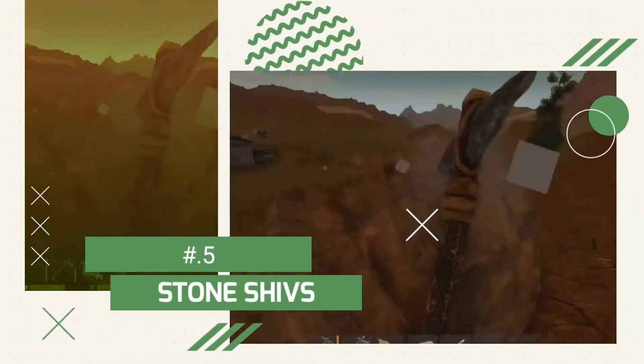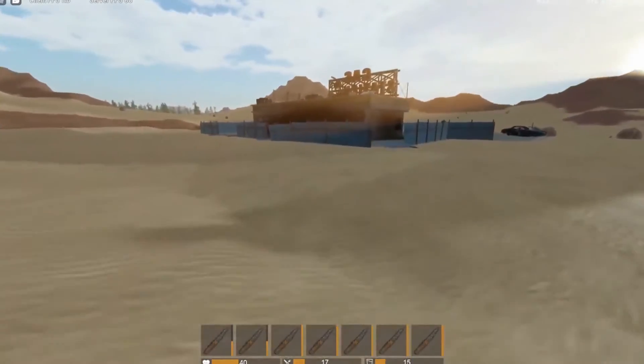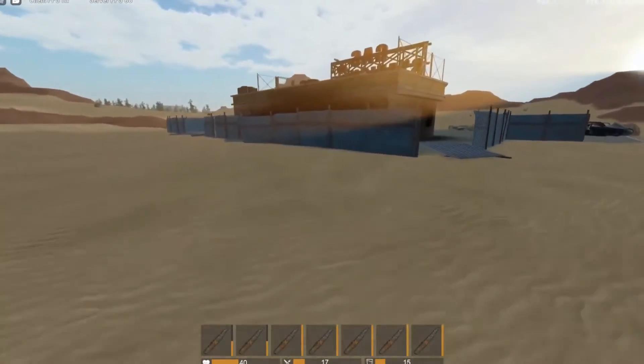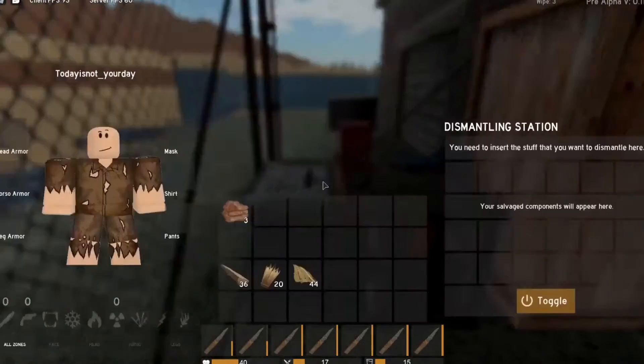Number 5: Stone Shifts. A lot of people skip out on recycling stones, but this way you could save up a ton on grinding them yourself. The process is not very complicated either, so whenever you are in need of stones, you know how to get some out of nowhere.